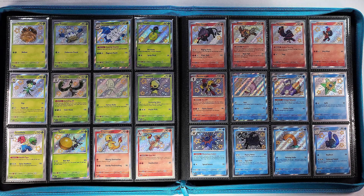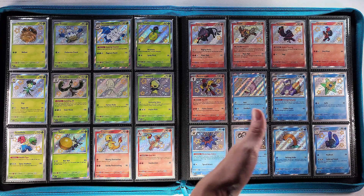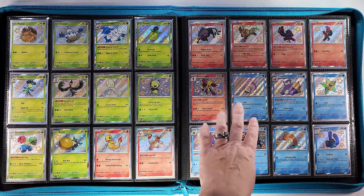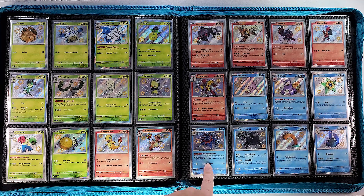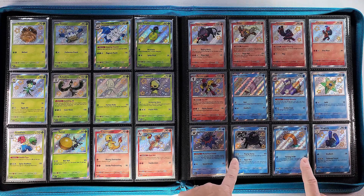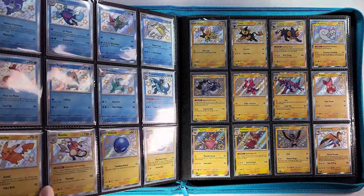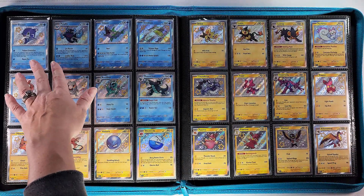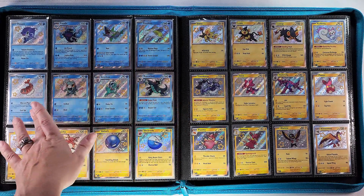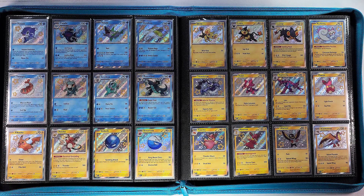Then we go into our water baby shinies, which is already bigger than the regular water section in the main set. We have Slowpoke and Slowbro, followed by Staryu and Starmie, the Paldean Wooper, then Wiglett and Wugtrio, and our little dolphin friends Finizen and Palafin, followed by Dondozo and Tatsugiri, and then the Frigibax, Arctibax, and Baxcalibur line.